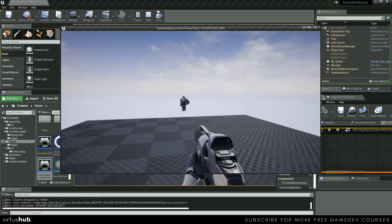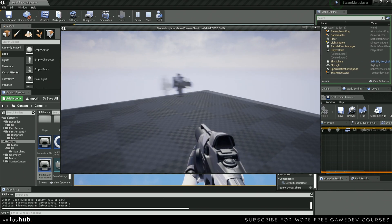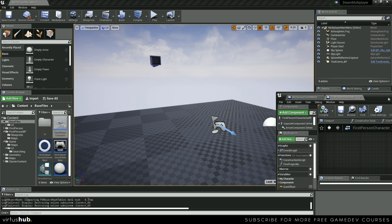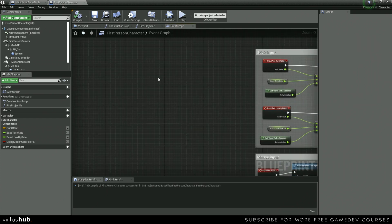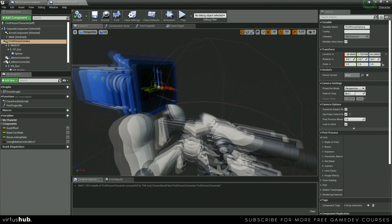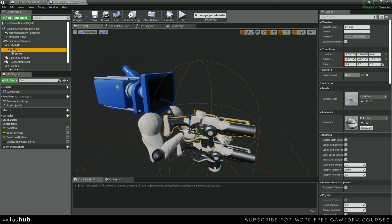As you can tell now we're in our first person character, but if we look straight up the character isn't looking up at all. It's replicating side to side but not replicating up and down — that's what we're going to do next. The only thing other players can see is the gun, which is attached to our first person camera, so we're just going to replicate the first person camera's rotation so that the gun moves up and down correctly.